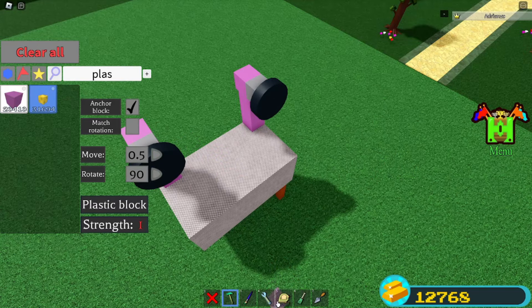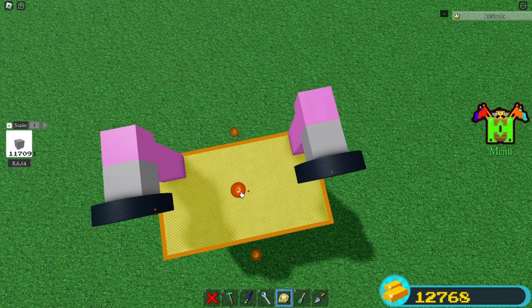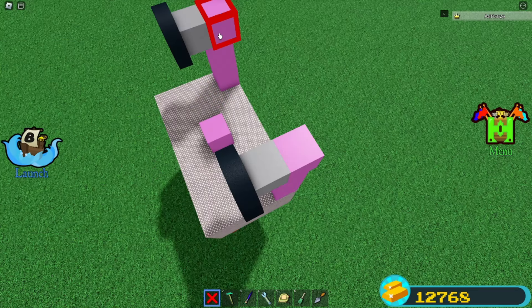Now you want to place a plastic block in the middle, and if you can't really find the middle, grab your skill tool, select it, and it's going to be where this little dot is. Now place it on top, then delete this plastic.